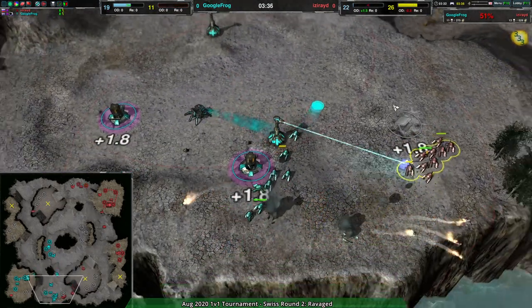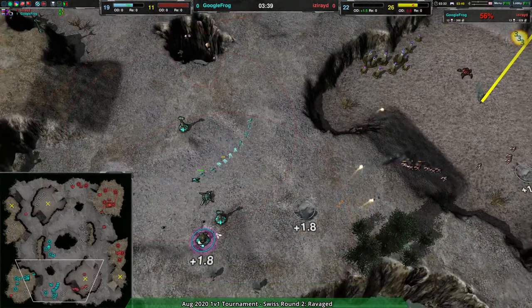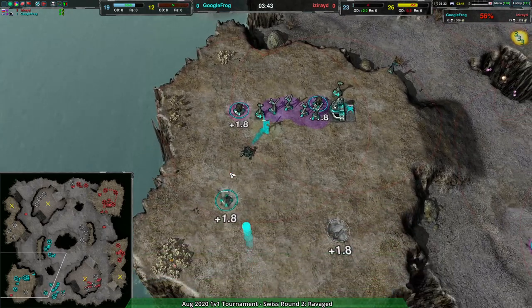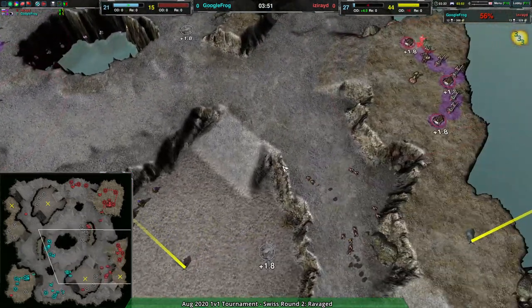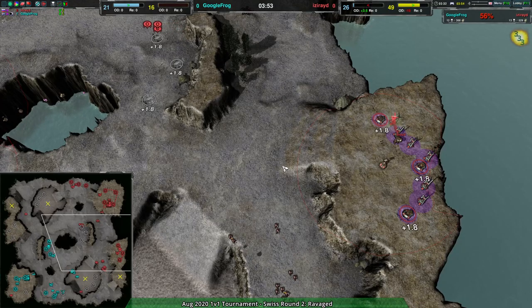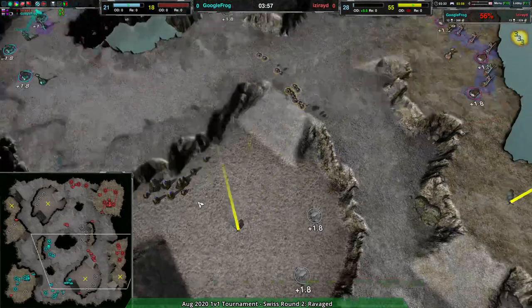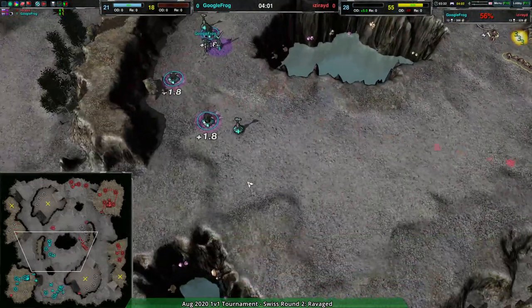The lotuses are coming up and the fleas can no longer assault the natural expansion. The main base is still up and still pretty vulnerable — there is only the one flea but nothing else really defending against that. A widow coming in here — interesting. Google Frog looks like they want to go smack Iseride's commander with the widow and follow up with fleas, but a lotus is going to put a stop to that.